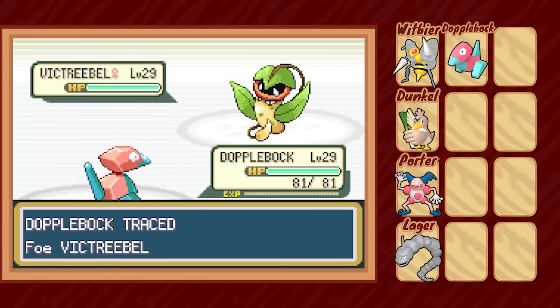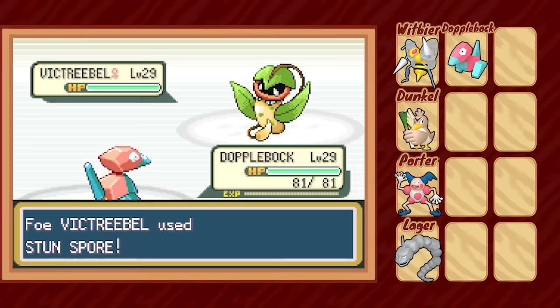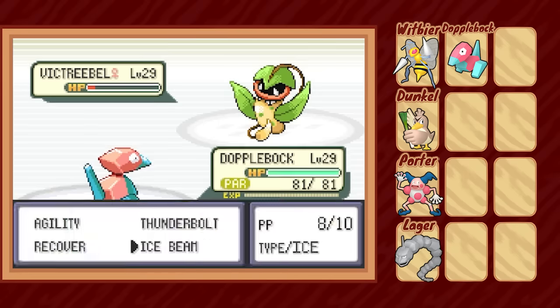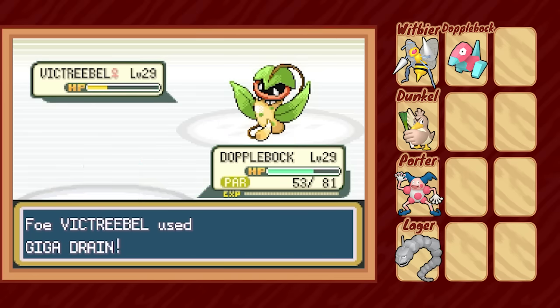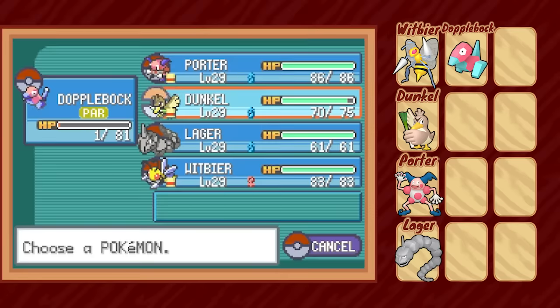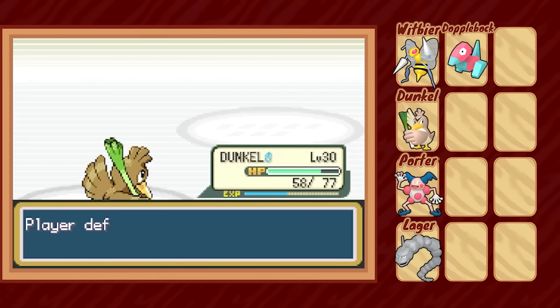Continuing our blazing path through gym leaders, we match up against Erika, and make clear to her that the Game Corner giving out unlimited TMs is definitely her problem — or would be, if Doppelbock didn't get fully paralyzed too many turns in a row, and she didn't carry potions, and didn't land a critical hit that brought poor Doppelbock down to one HP. Time for plan C: Dunkle can come in, and with a few well-placed crits, takes out the entirety of Erika's team with Aerial Ace. Four badges down.